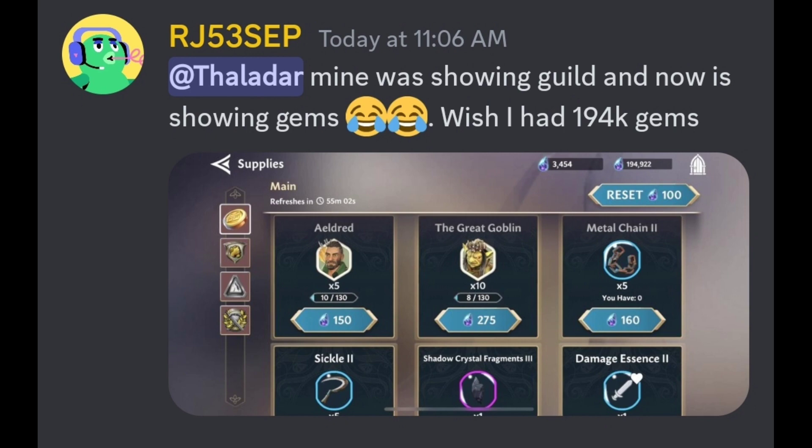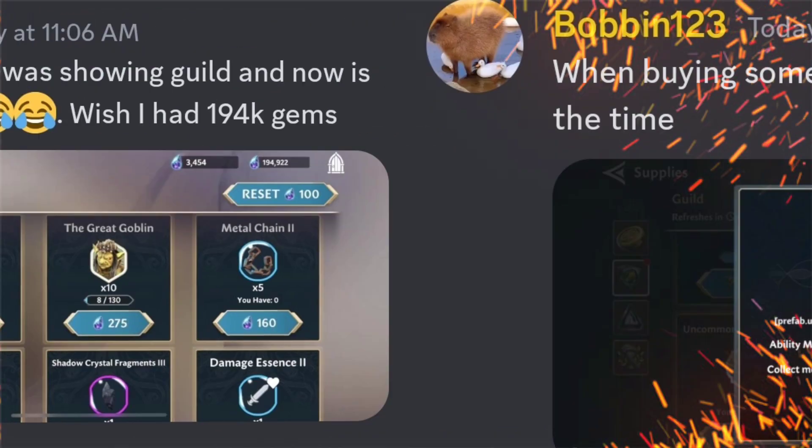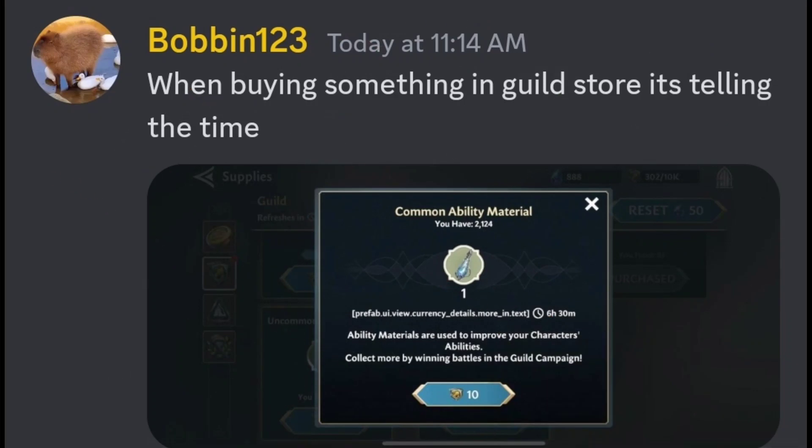Another issue that comes up when you're trying to buy something from the guild store is it's giving you a time check — showing you 6 hours and 30 minutes — when it should just let you buy. This also is just a graphical issue and they're going to fix that as well.